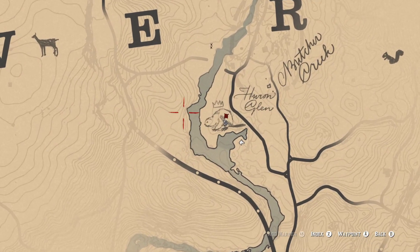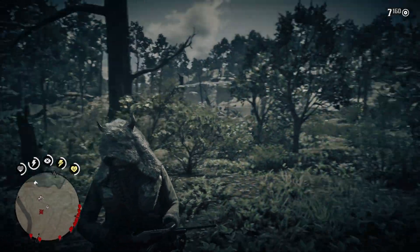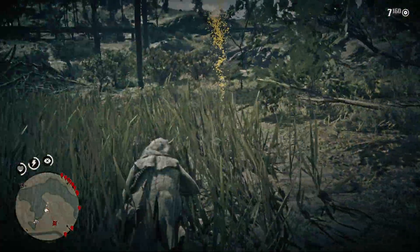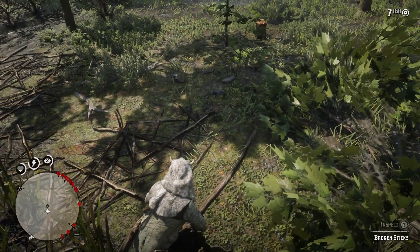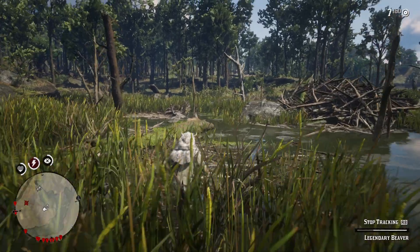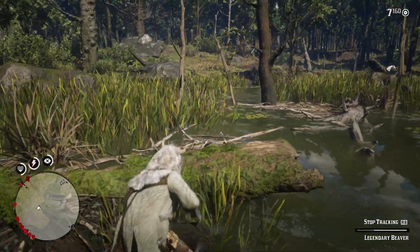Alright guys, so we're here, we are right down here as y'all can see — Legendary Beaver. What I usually do is just use eagle eye — that's what you're supposed to do. When you see these little orange things and you're in a Legendary Animal area, that lets you know that's the Legendary Animal. You have to spot three of those orange things and then the Beaver will spawn.